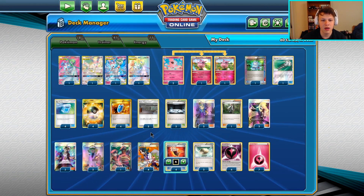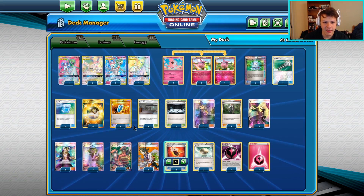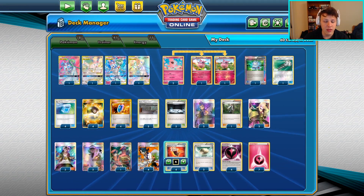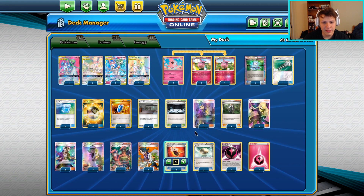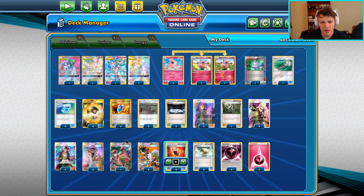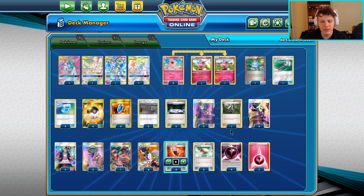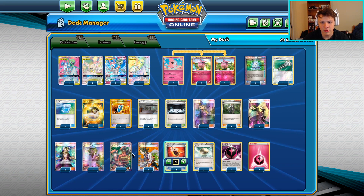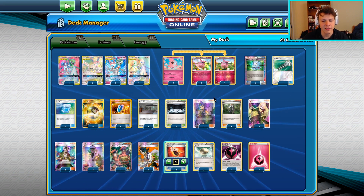This is pretty much Drew Kate's list from Richmond Regionals - I just cut the Sky Field for a Ranger, that's the only change I made. Everything else is the same. If you want a chance to beat the Ingrain deck you can put a Stealthy Hood in. There's a lot of room for techs in this deck, but you ideally don't want to go overboard - you just want the deck to be as smooth and consistent as possible.